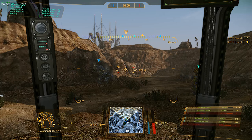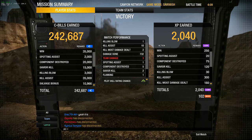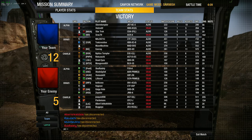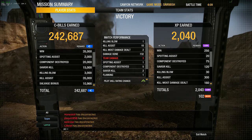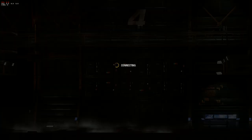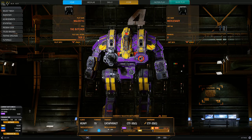That was definitely a better round than the last one. 732 damage — oh my goodness — with a mech that's basic tier. That's nuts. I had the most damage, one kill, ten assists — I landed shots on ten mechs. That's insane. I don't think I've ever done that much damage in a Cataphract.